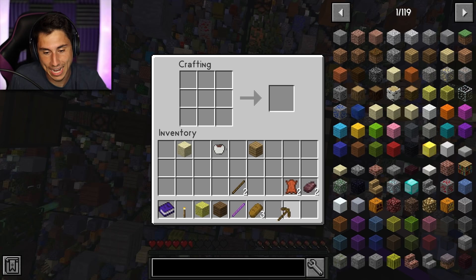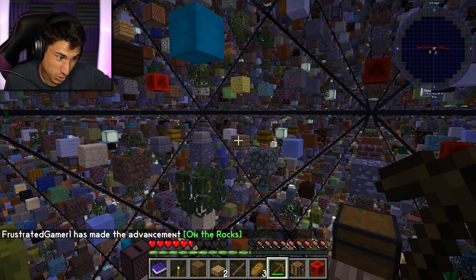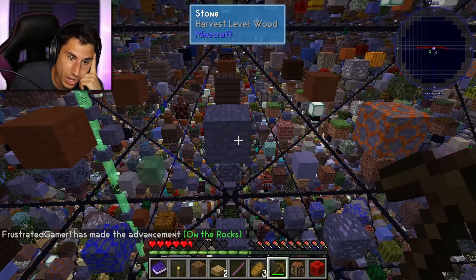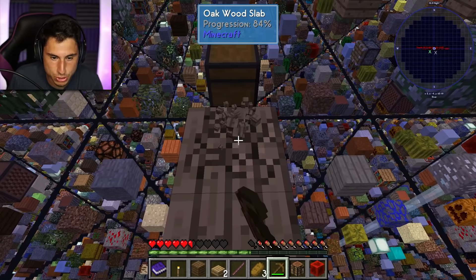Thank you. It only took me like 15 minutes to get a pickaxe. Ladies and gentlemen, we have moved on to the stone ages — it only took me like 15 or 20 minutes again, which is really embarrassing. And I only have one. So there's another stone right there, and there's some cobblestone right there. Stone turns into cobblestone — okay, good. So let's get these planks back. We're going to try to get three things of cobblestone so I can make a stone pickaxe, and then I can start collecting some good stuff.